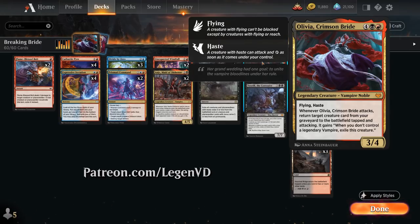It's a 6-mana 3/4 legendary vampire noble with flying and haste. Whenever Olivia attacks, return target creature card from your graveyard to the battlefield tapped and attacking, but as soon as we no longer control a legendary vampire we have to exile that creature.